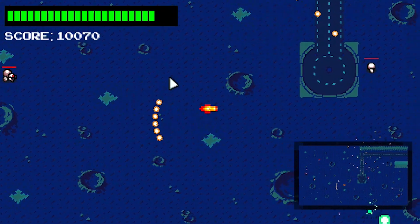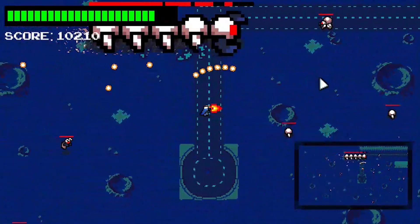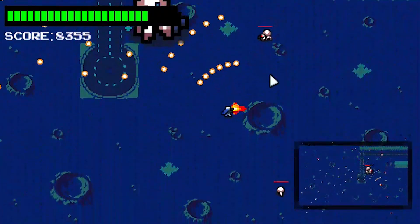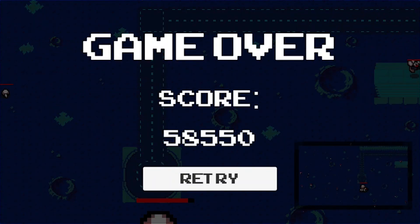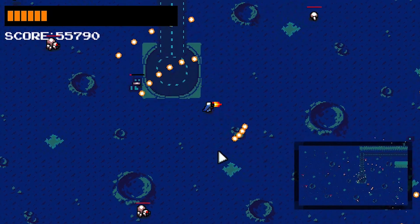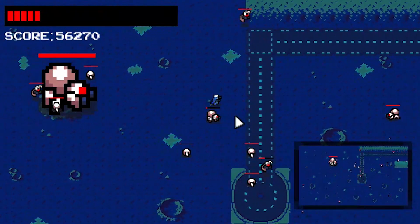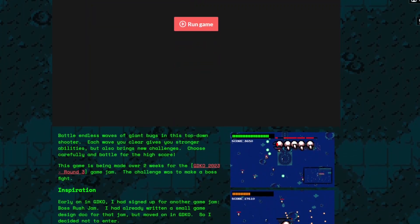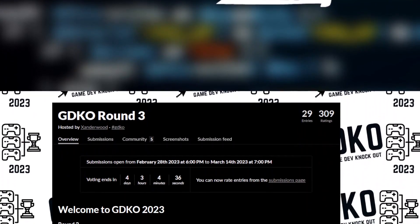This was the last full day I knew I had to work on the game, so I added the last few polish elements: particle effects around the third boss, particle effects when bullets impact enemies, and a game over screen that displays your high score and lets you play again. I had to leave town the next day, so I went ahead and created my final build, submitted it to itch.io, and submitted it to GDKO Round 3.